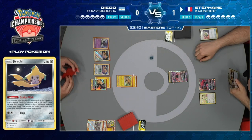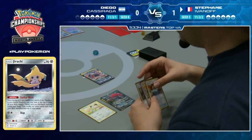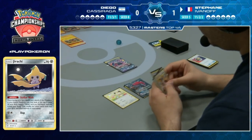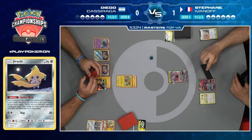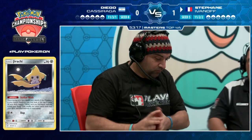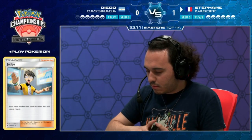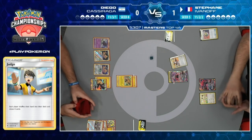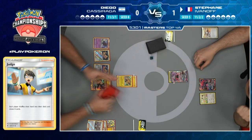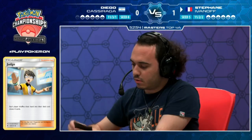Stefan goes for the Ultra Ball play rather than Dedenne. I still like the idea of last turn - Ultra Ball two Zoroark GXs to find Dedenne and Stretch them back. But we're actually going to see a Judge! Stefan faked me out. He's Judging, putting Diego at four cards. I understand conserving bench space. Both players get four cards.